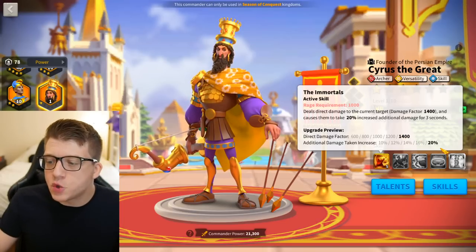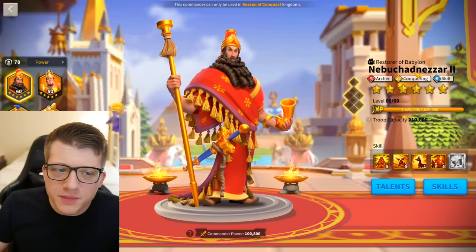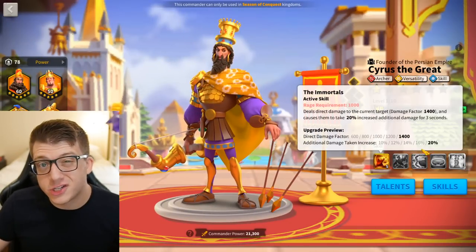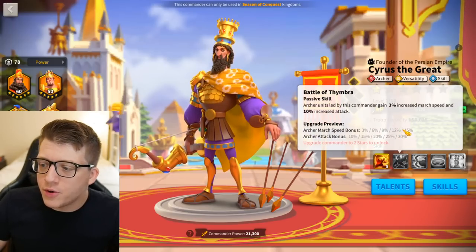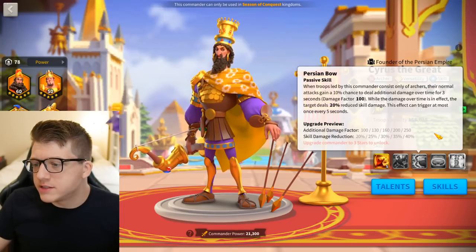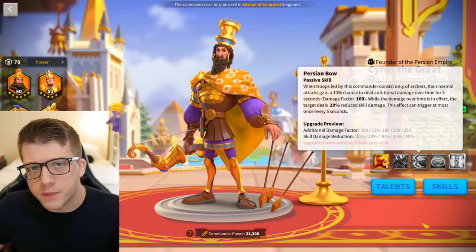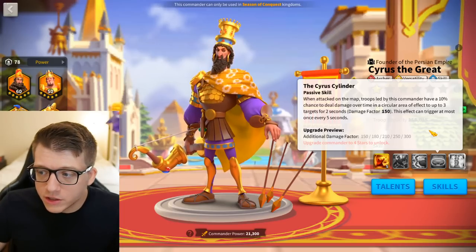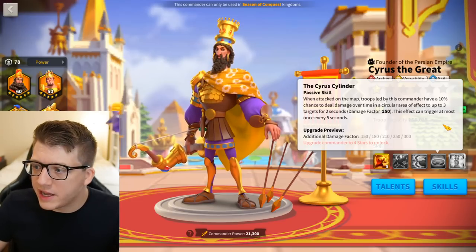With Cyrus primary you don't lose anything from a talent perspective — though you do miss Buckler's Shield from the conquering tree a little bit. Cyrus's single-target damage factor causes the target to take 20% additional damage, so Nebu's AOE is going to deal additional damage to that target because of the debuff. You also gain 30% attack, which is really important for Nebu, and additional march speed. Cyrus's third skill is another debuff causing the target to deal 40% reduced skill damage, which is huge — I feel like it's odd we don't see more Cyrus in the open field.